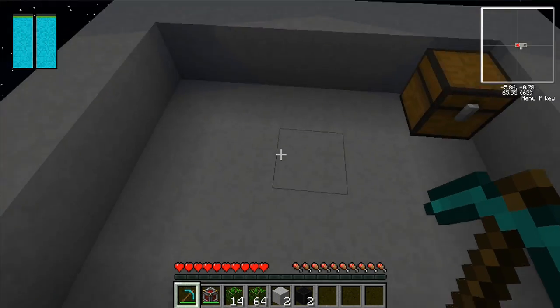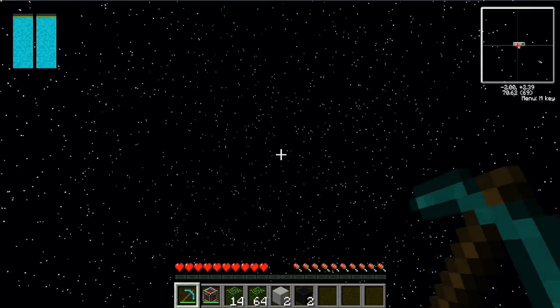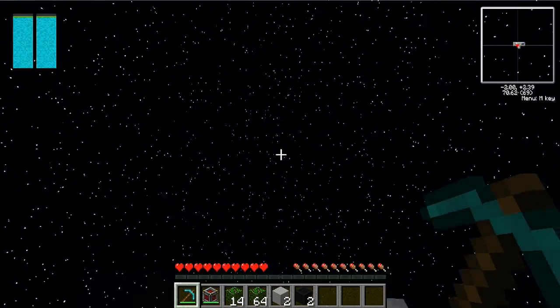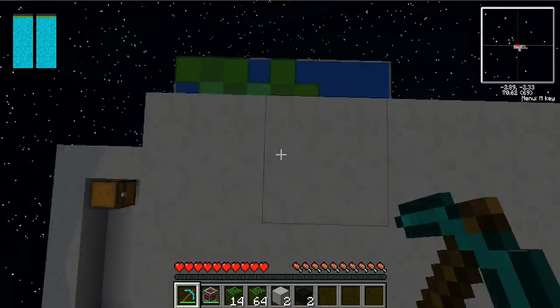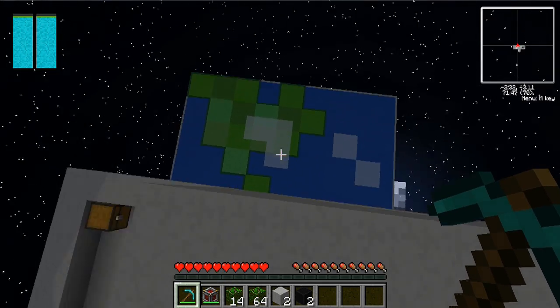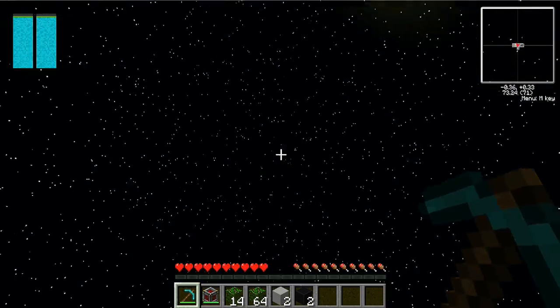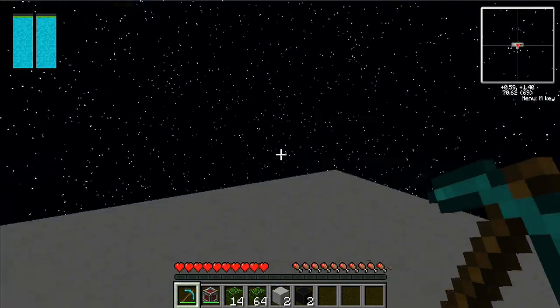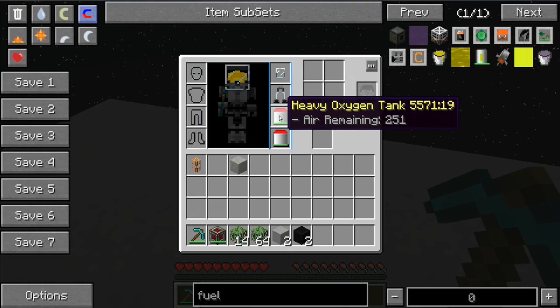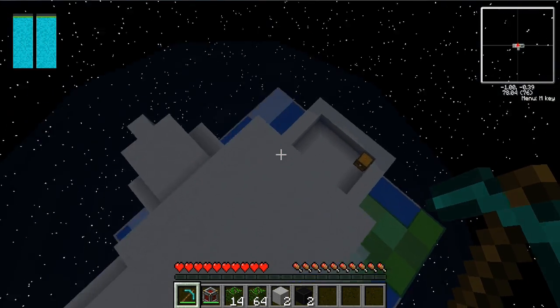Actually you do have this — this is where your spaceship is supposed to be. If you look up, there's the sun, and if you look below you, there's the Earth — well, Minecraft Earth, nice and square. I can't see the moon, but as long as you've got your oxygen tanks on you are fine. I haven't tried falling off yet, I might try that and see what happens.